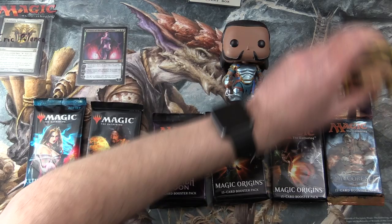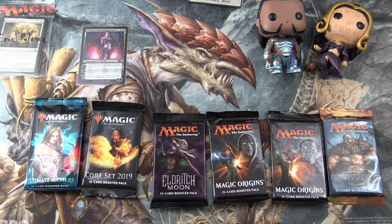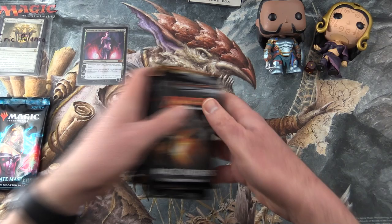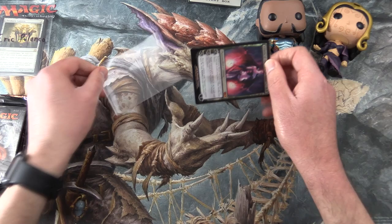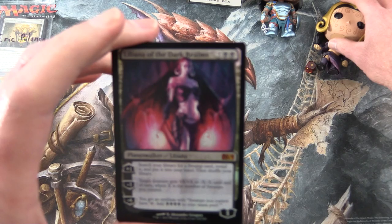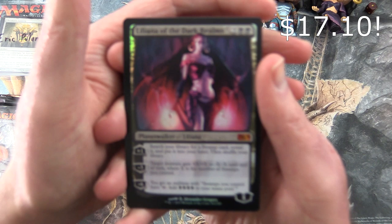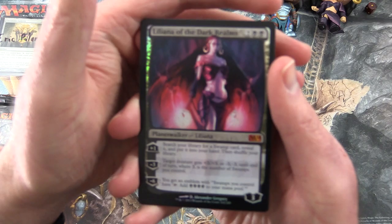So let's do the pack blessings. And if you're not familiar with the pack blessings, that is how we get the crazy pulls on this channel — and I swear, sometimes occasionally it even works. So we have Liliana of the Dark Realms. This is a Planeswalker Liliana from M14, with three loyalty for four mana.